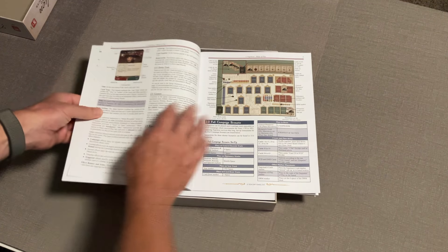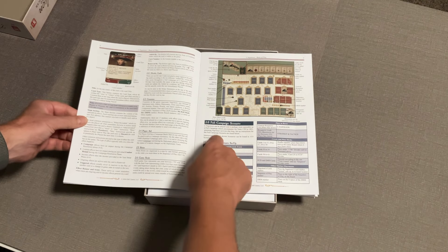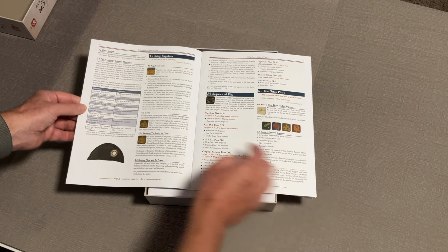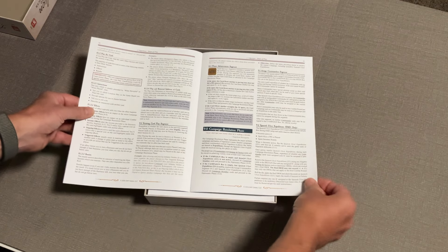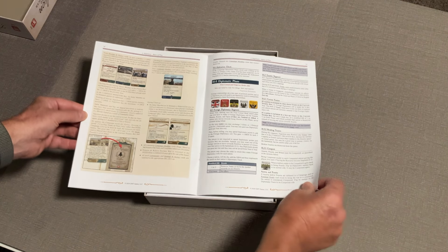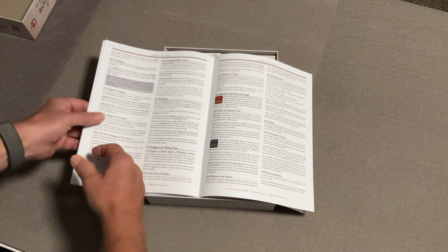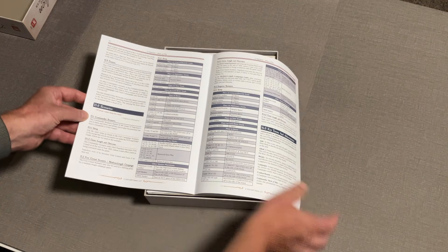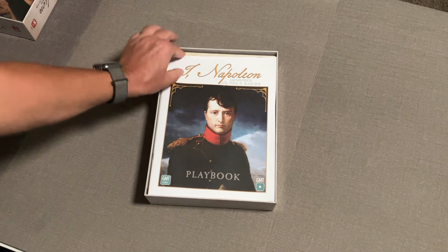We get a rulebook and it's pretty thick — about 23 pages, in traditional GMT fashion. There's a picture of what the board's going to look like, showing the full campaign scenario setup. That's what I played — the full campaign — but you don't have to. I'm really excited to play just some of the shorter scenarios. The rulebook covers game outcomes, card play, some clarifications, and the different scenarios.